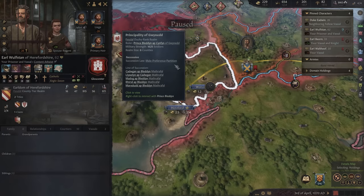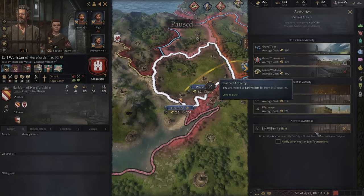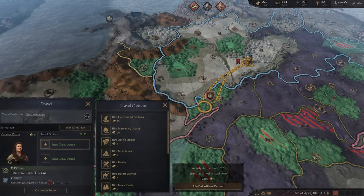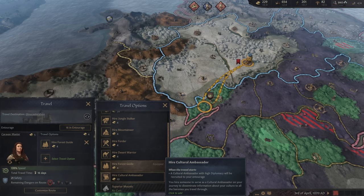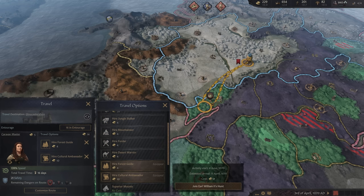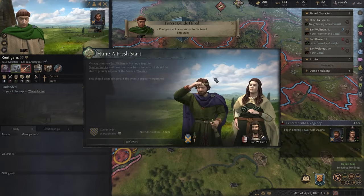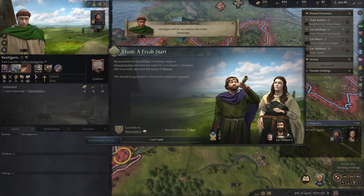We've also been invited to a hunt by Earl William II. All we need right now is a forest guide — I could also pick up a cultural ambassador with some extra money. We'll join in right away — it shouldn't take too long to get there. The cultural ambassador has 22 learning — he's very good. Off we go. He's actually got some pretty decent learning. He's honest, forgiving, diligent — I like him. He's got no children as of right now.